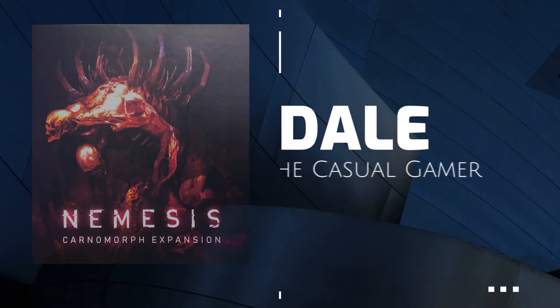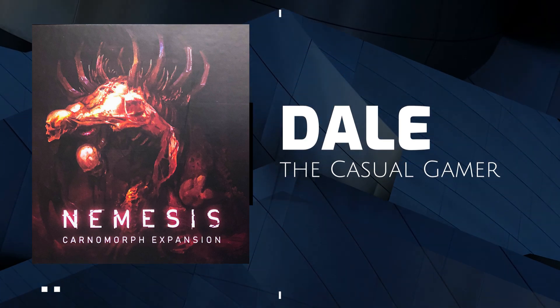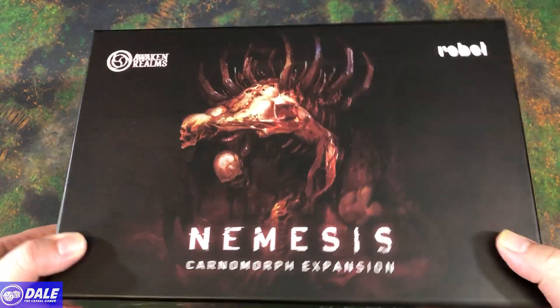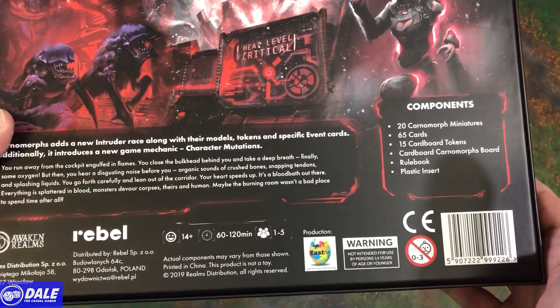Welcome. In this video, we're going to do an unboxing and component overview of the Karnimorph expansion for Nemesis the Board Game. So on the box cover, we've got some nice art of what we're about to unleash. Taking a look on the back, we're getting 20 miniatures and some cards and tokens.